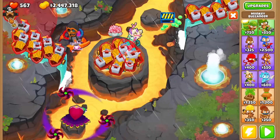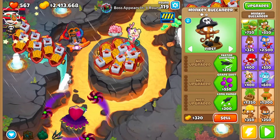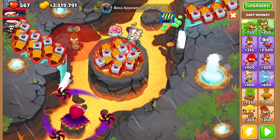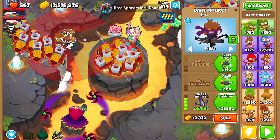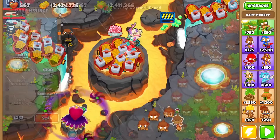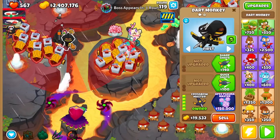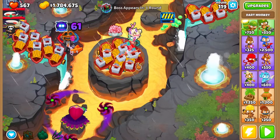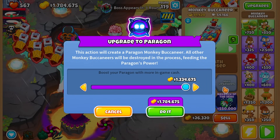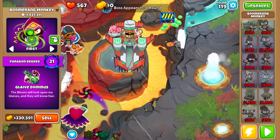Against tier 5, prepare a boat paragon but don't get it yet. First, sell your dart paragon and get a new dart paragon, making it the highest degree possible by placing down 25 2-2-0 dart monkeys — sacrifice all of them and put as much money as you can into the cash slider. Then get yourself a boat paragon and put all of your leftover money into it.